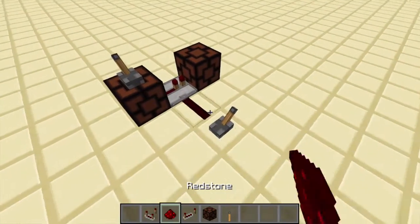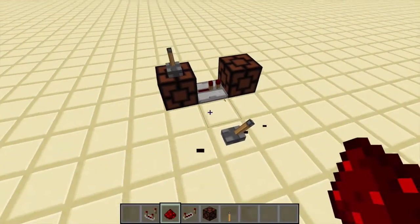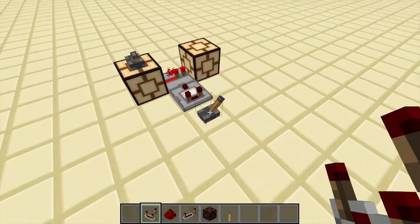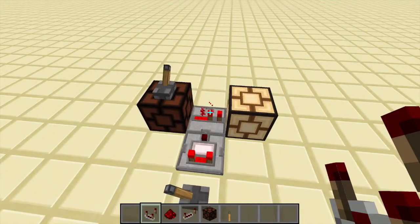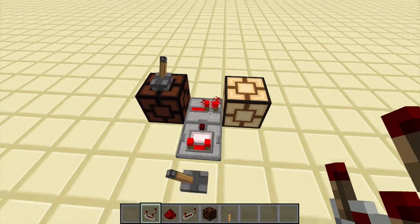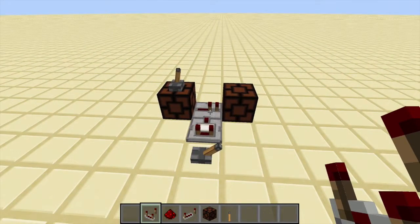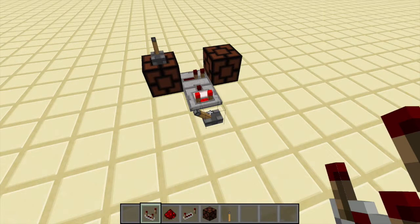A repeater can't be frozen by redstone dust, but something pretty interesting is it can sort of be frozen by a comparator. So that means we can freeze it with the comparator. It won't display the locking indicator, but it is frozen. I don't know if this is a bug or a feature, but it's pretty interesting that the locking barrier isn't visible if you lock it with a comparator.